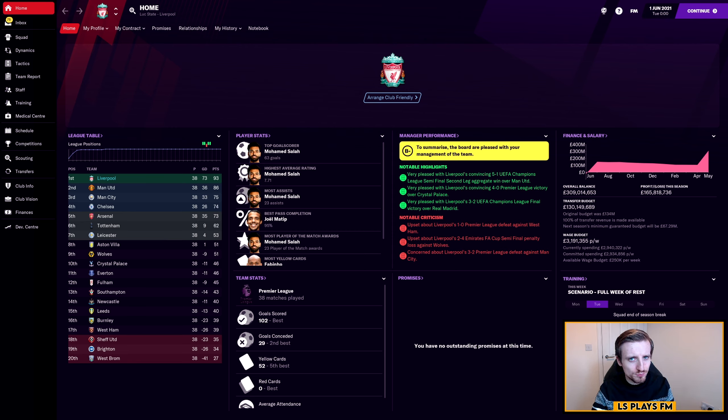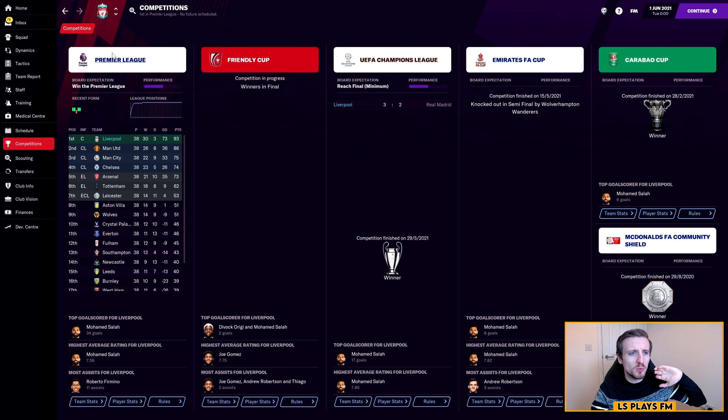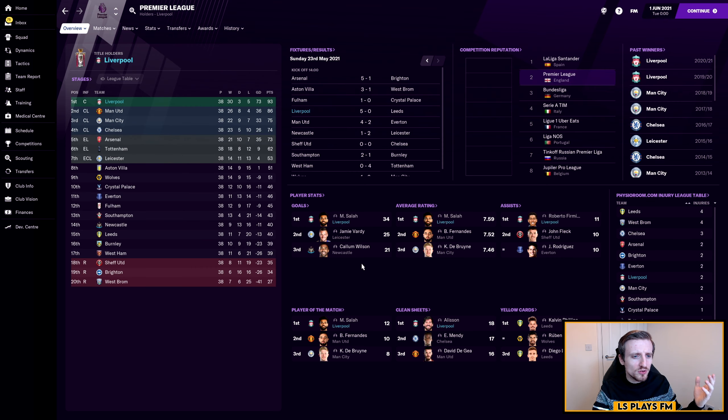Here we are for the final of the three teams — we're going to look at this tactic now with Liverpool. This is the unbreakable diamond being used with the Liverpool squad. There'll be Alisson in there, Alexander-Arnold and Robertson at wing-back, Van Dijk and Gomez as the back two, Fabinho, Henderson and Wijnaldum in the central three midfielder roles, Bobby Firmino as the attacking midfielder, and then Salah and Mane starting up front. We simulated it through to the end of the season and straight away I can see the tactic has done very well for Liverpool as they've come away as Premier League champions — 93 points from 38 games with a goal difference of 73, and Mohamed Salah has 63 goals in all competitions, 23 assists and 23 man of the match awards.